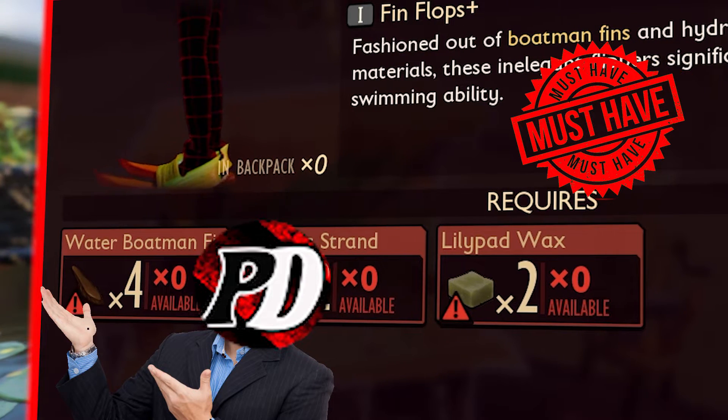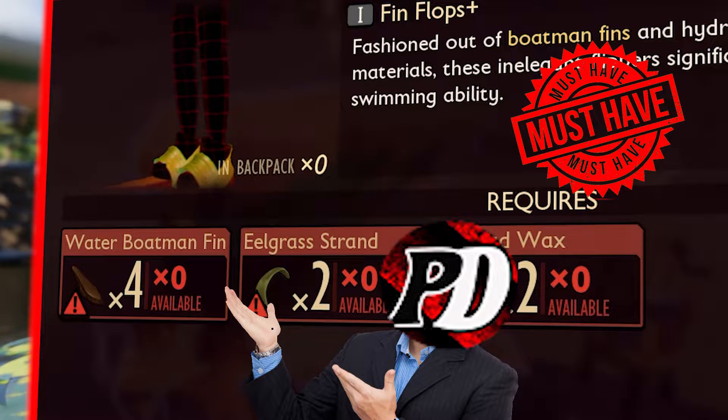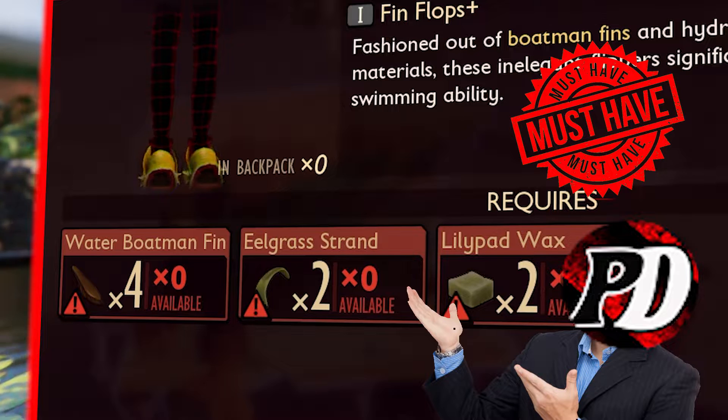You will need to collect four water boatman fins, two eelgrass strands, and two lily pad wax.